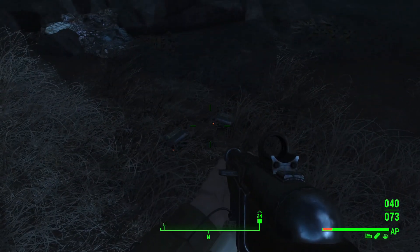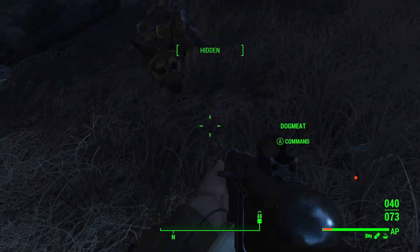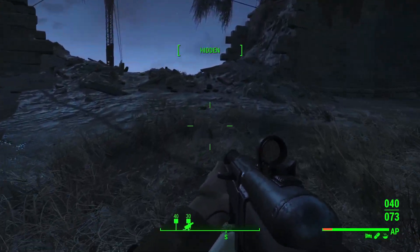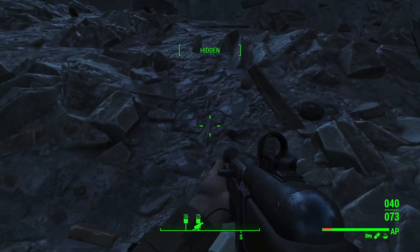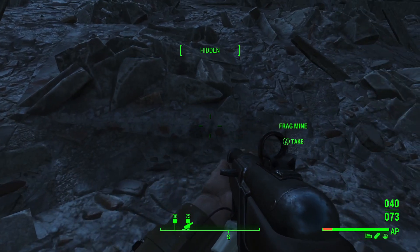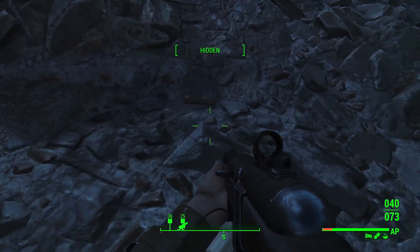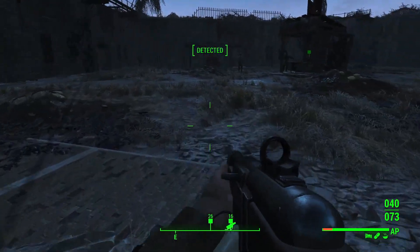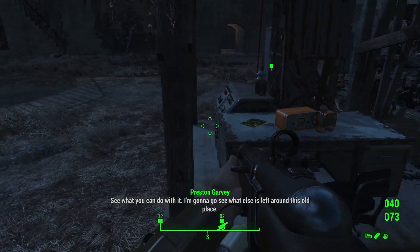We got the bottle cap mines here, should have one more scattered around somewhere — yes, right there. Which would have been enough to take her out as well. And we have all of these remaining mines over here to disarm and take. I am glad that once I got in there, it just seemed like that was the correct location to go. We have all of these remaining mines over here. I'm gonna go see what else is left around this old place.